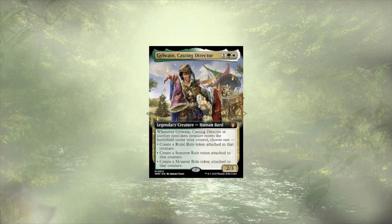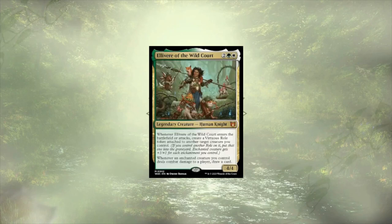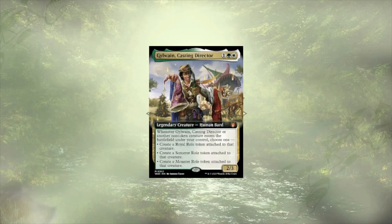As with all of our upgrade guides, we're doing 10 cards out, 10 cards in — but unlike many of our upgrade guides, I'm swapping the commander. Elavir of Wildcourt offers up some power with the virtuous role. However, Gilwain, Casting Director, offers up that variety, that spice of life, and they're going to offer it up more than once a turn, potentially, based on the number of creatures entering the battlefield.